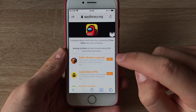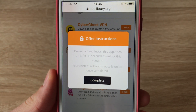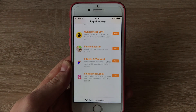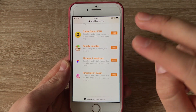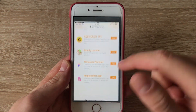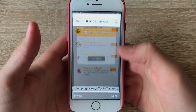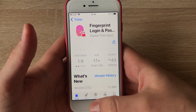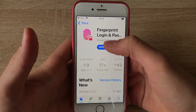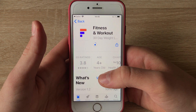It says 'complete device verification by completing three free offers from the list below — Among Us mod will start downloading after successful verification.' What you have to do is complete three different offers — they are very simple. You click on an offer, read the instructions. It says: download, install, then run the app for 30 seconds. I'll complete two of them just to save you time, since I've already installed the app on my iPhone. So let's get started — I'll download two apps now.